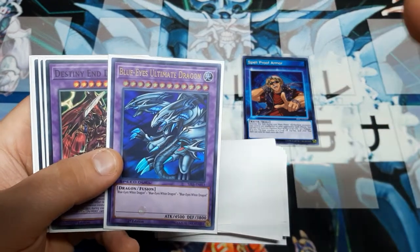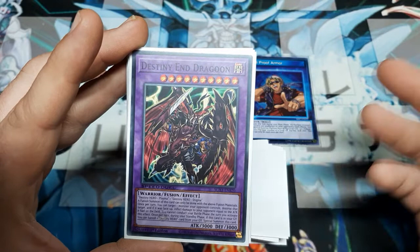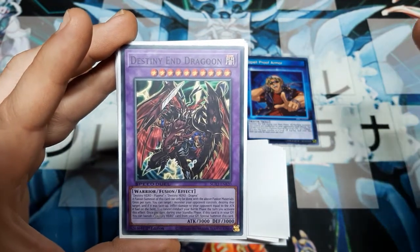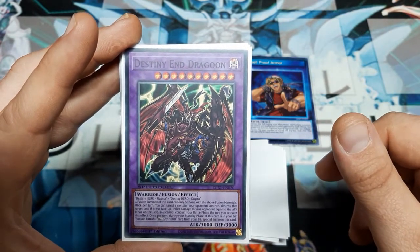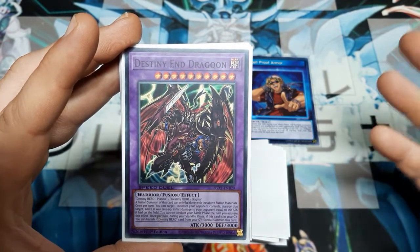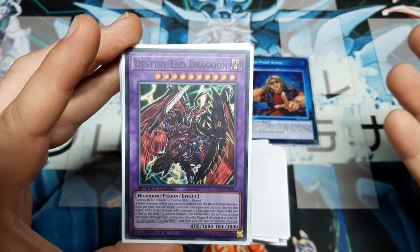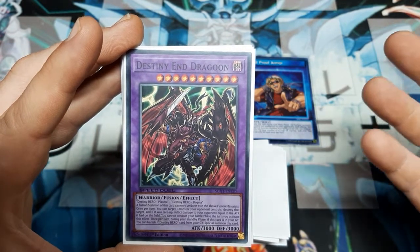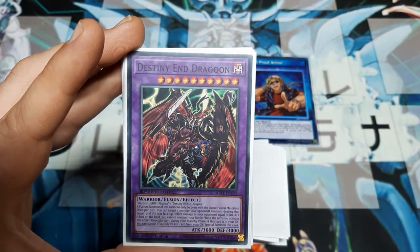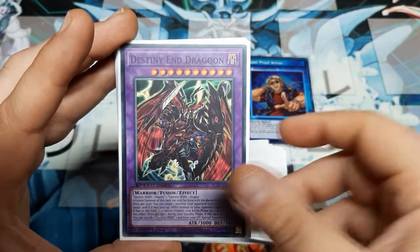For the extra deck: Blue Eyes Ultimate — the largest monster in the game still at 4,500, so one copy there. Destiny and Dragoon — we can actually play this since it says fusion summon but does not state 'this card must be fusion summoned,' so we can special summon it off Waking the Dragon. Once per turn, target a monster your opponent controls, destroy it, and if it was face-up, inflict damage equal to the attack that card had on the field — depending on the card, that could be game right there. You cannot conduct your battle phase the turn you activate this effect.